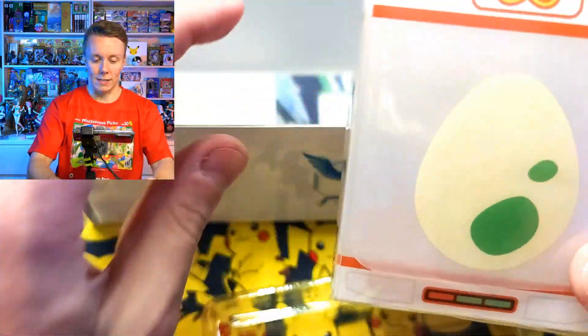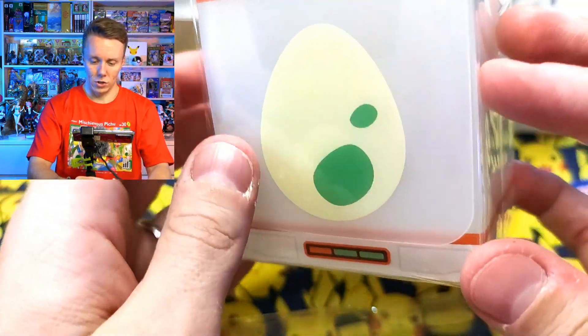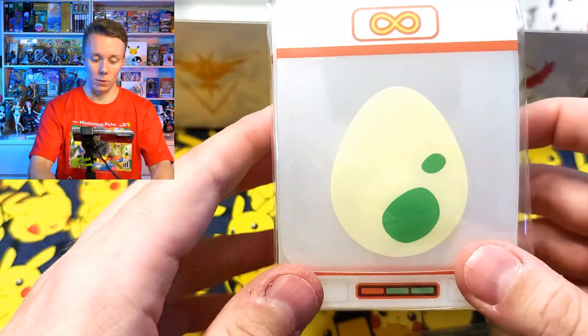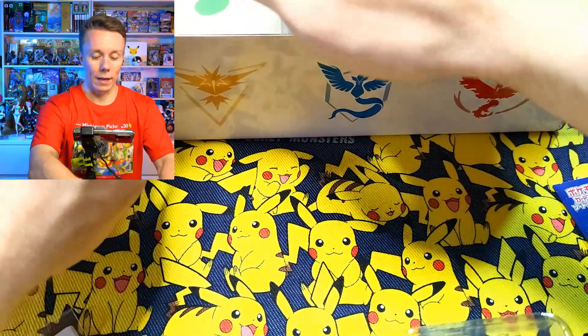And finally we have our deck box - this is with our egg hatching design. So this is going to hatch Pokemon, I guess. But this is cool - it's cool to get the little deck holder. I'll put that in there as well.